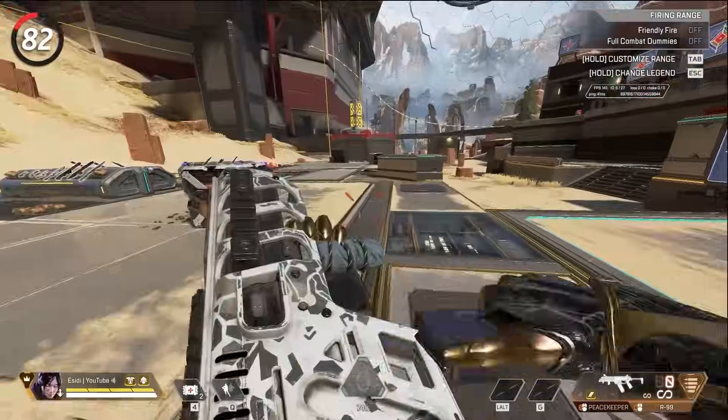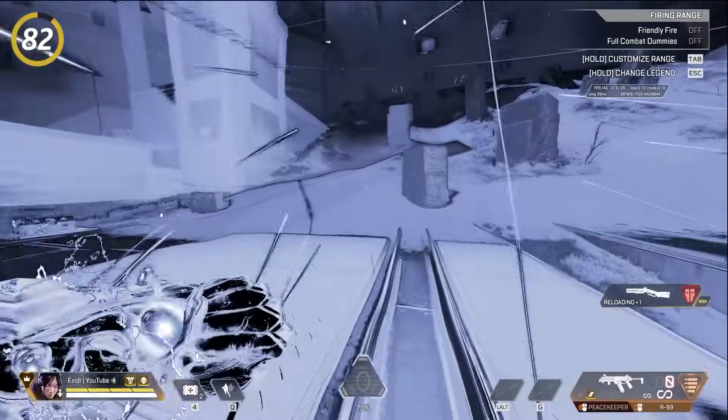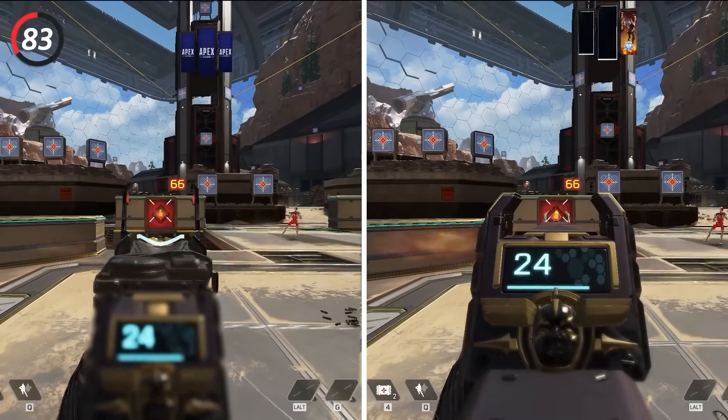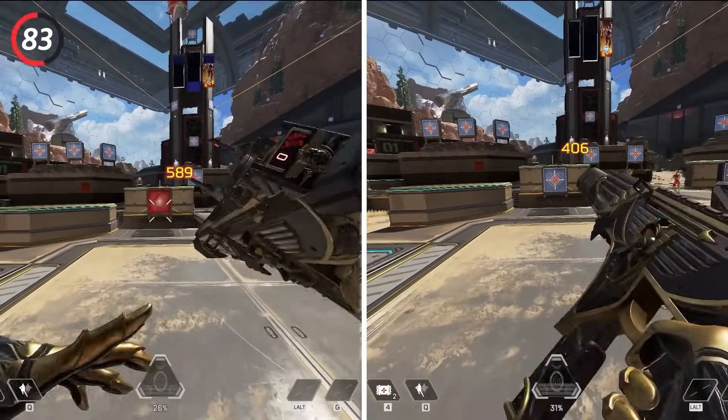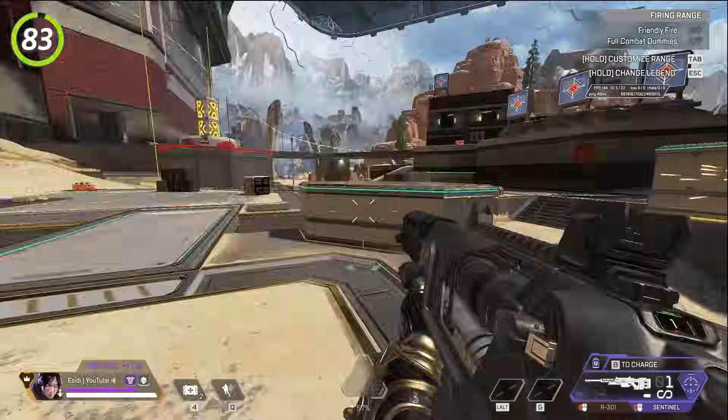If you run out of ammo in your weapon and have a gold mag or gold shotgun bolt, use Wraith's tactical to go into the void to refill your ammo. For mid and long range weapons, you are more zoomed in with iron sights than you are with a 1x optic equipped — so a lot of the time using iron sights is better than using a 1x holo or 1x hollow.